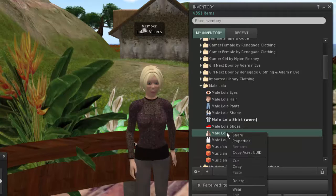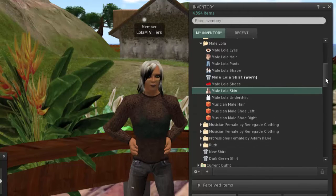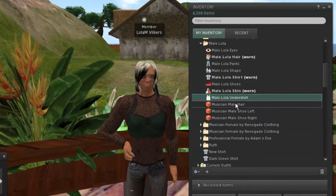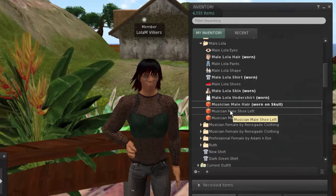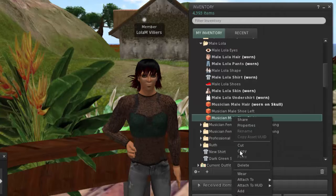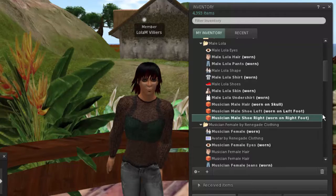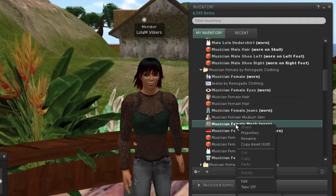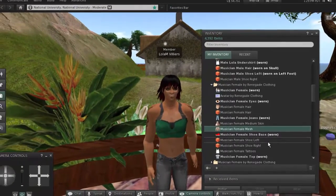Here you can see Lola is slowly changing into a male — she's got some professional things going on, and as we add these items you'll see the male shape change. It looks like Lola had on a bra underneath her mesh — we're eventually going to have to get that off. But as you can see, you can make yourself human or non-human, male or female, and look like anything you want — that is the long and short of customizing.